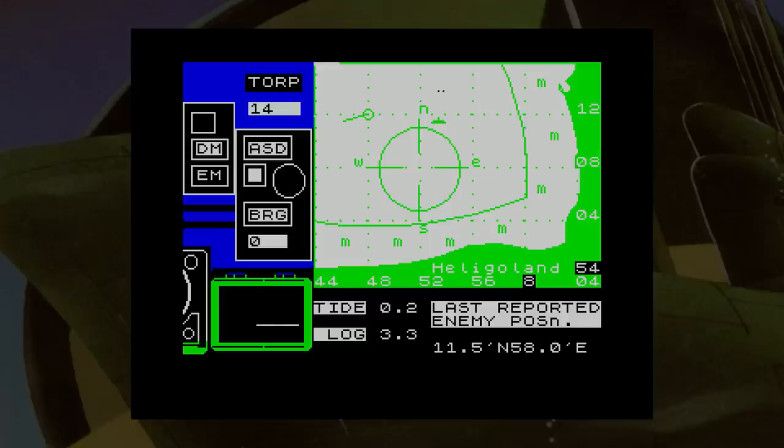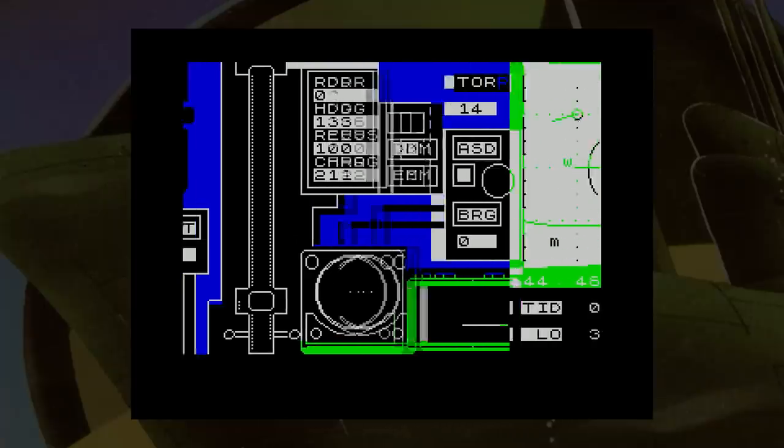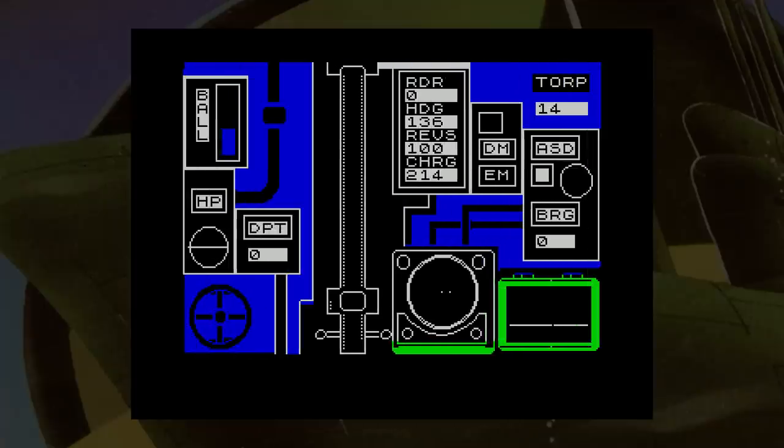First you need to get underwater by filling the ballast tanks. As you're doing that, you'll get notified that you're using a diesel engine which can't operate underwater, so you have to switch to the electric one. Once under, you start steering left and right, moving slowly, avoiding mines and enemy destroyers, and eventually you'll get to the combat zone and destroy the submarine — hopefully, if you haven't fallen asleep.